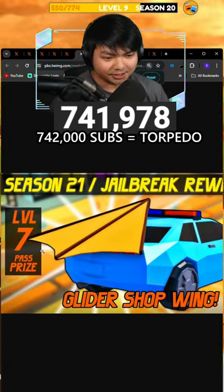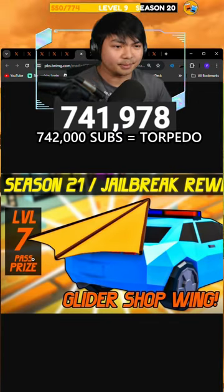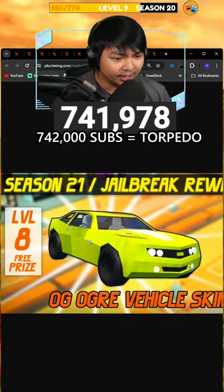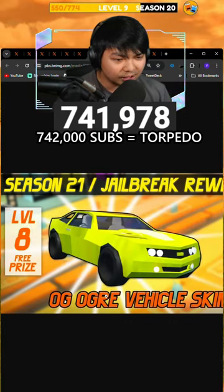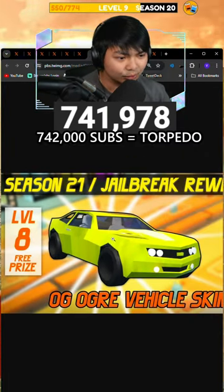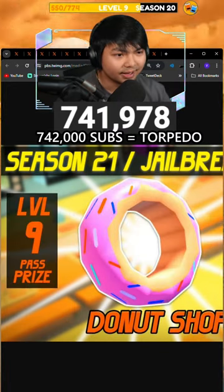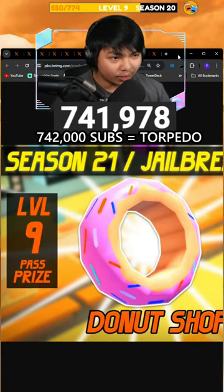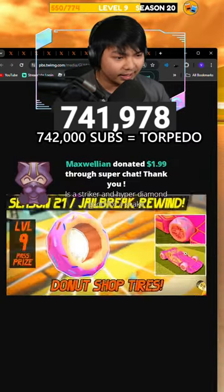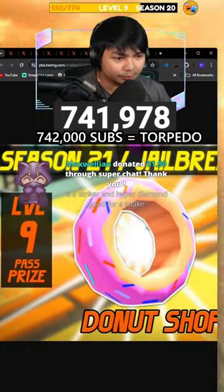Level 7 is gonna be a Seasonal Pass prize. If you guys wanna get the Seasonal Pass, save me in the comment section. Anyways, level 7 we got the OG Vehicle Skin. Level 8 is gonna be a yellow skin with a little dart in it — that's the Texture. Level 9 is gonna be a Donut Shop Tire, so you guys can see the Donuts. That's what it looks like on the Ream. Pretty cool, I like it.